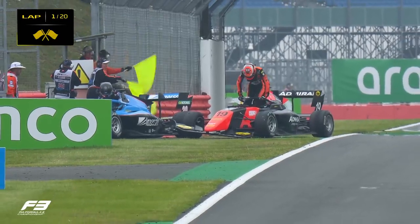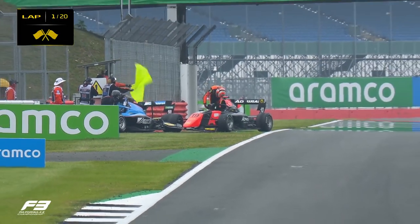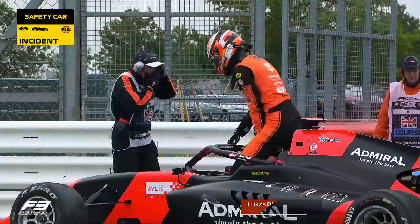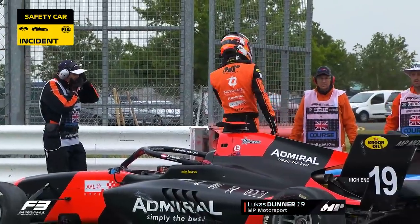That is why we have a safety car. We have Lucas Dunner off, and he has collected Caelan Williams — or maybe the other way around. But either way, they've come together to bring out the safety car.